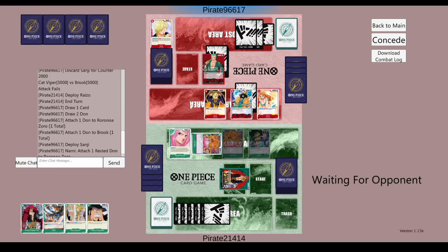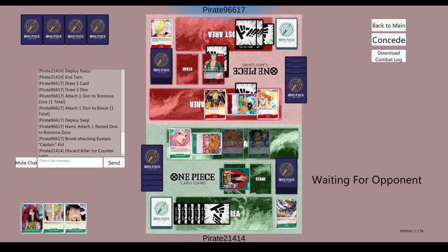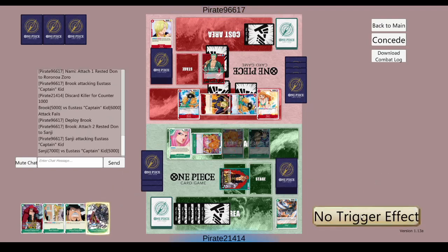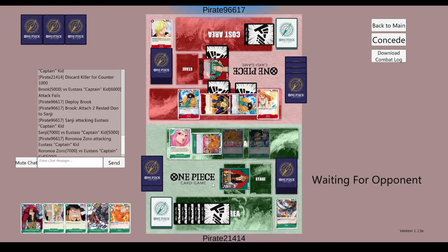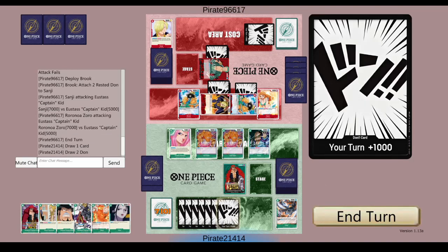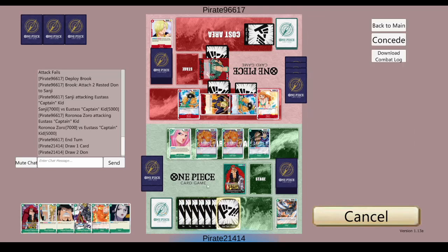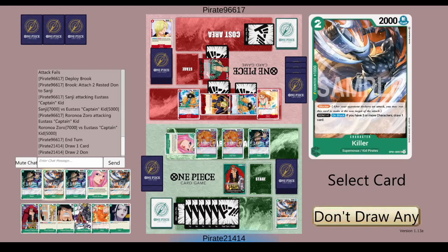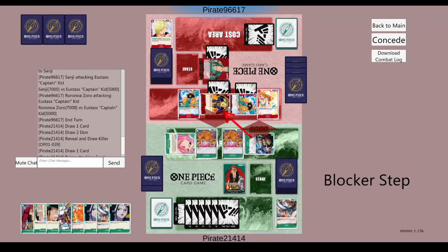He's going to start attaching Dawn and play his Sanji. I think this is a little bit of a misplay — he should be swinging first before playing the Sanji, because what if I had something like Punk Gibson to rest his stuff? He ends up just full sending it: swinging into me for 7k twice, then playing another Brook down for his Sanji to get rush. But it actually doesn't really matter that I don't have Basil because I have a lot of cheap attackers on board.